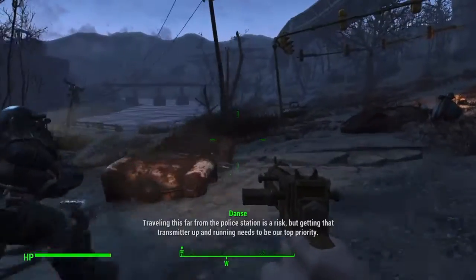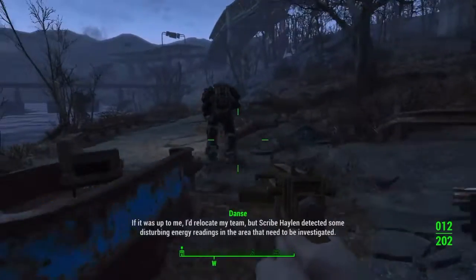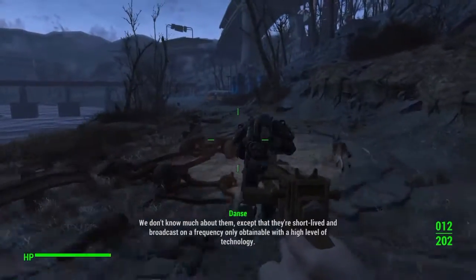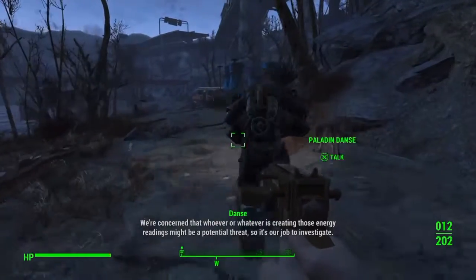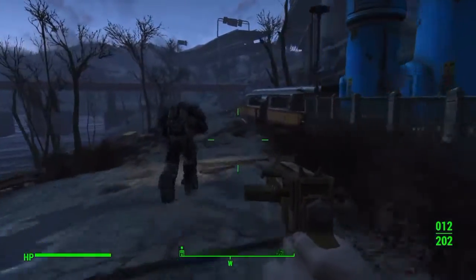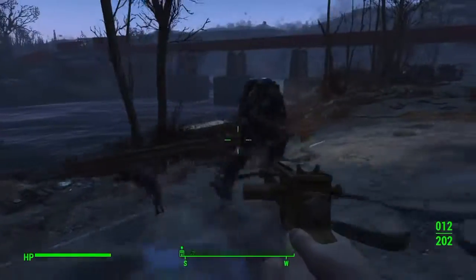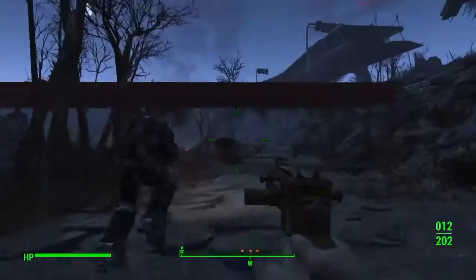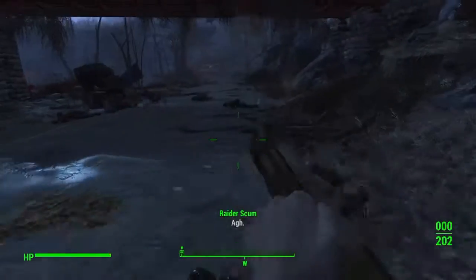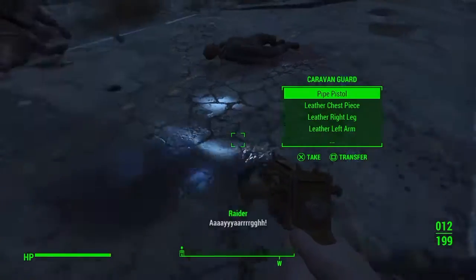On the way you'll also encounter some flies and mongrels. Before you get there, you have to stay near Danse at all times while following him. If you go too far or stay too far behind, he will stop and wait for you — so keep that in mind. You can't skip ahead; you have to follow him.